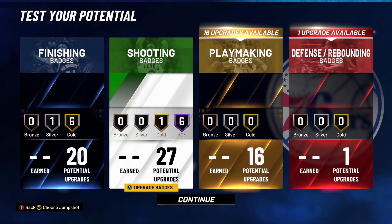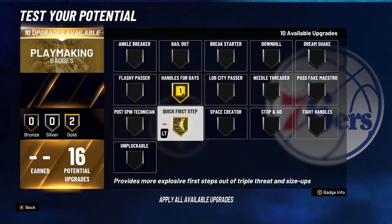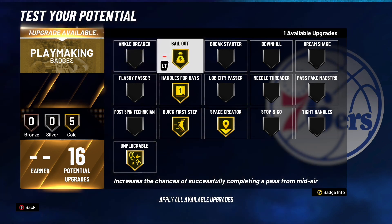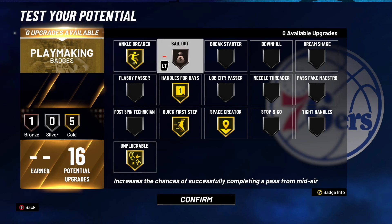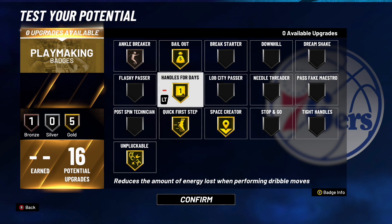Moving on to playmaking badges — we have 16. You definitely want Handles for Days, Quick First Step, Unpluckable, and Space Creator. Ankle Breaker is good too, especially if you picked Playmaker takeover. I'm going to throw on Gold Bailout and Bronze Ankle Breaker. You could switch those around and do Gold Ankle Breaker with Bronze Bailout — maybe also Lob City Passer if you're playing with a Slasher that catches alley-oops. It depends on how you're using the build.